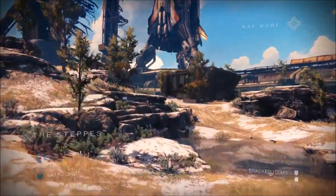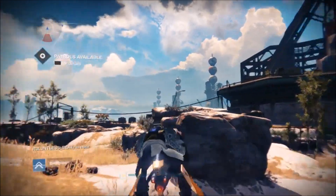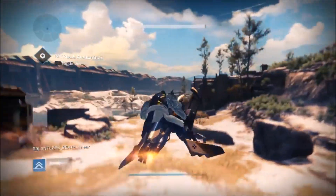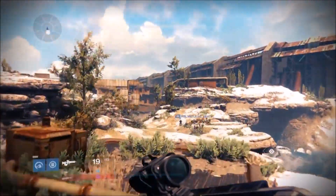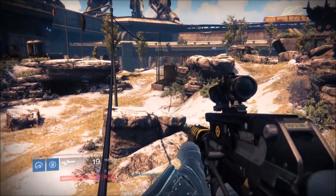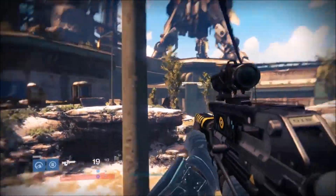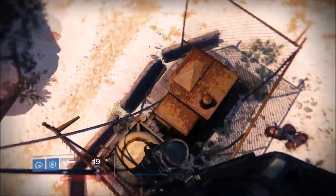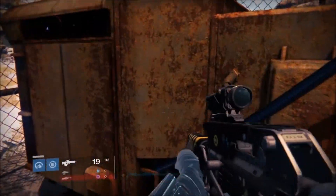Now let's get to their differences. In Destiny you have bullets — so you have to pick up ammunition or you'll run out and won't be able to shoot. And you've got solar damage, void damage, and arc damage. In Star Wars you have blasters, which don't require ammunition — they just shoot whenever, but they need to recharge, and it takes a while. The damage types in Star Wars are fire and lightning — like force lightning.